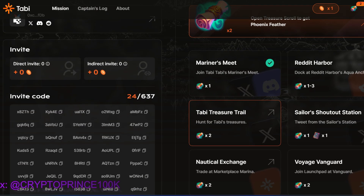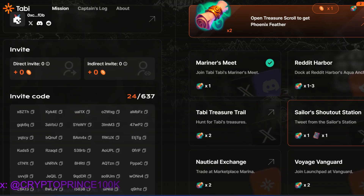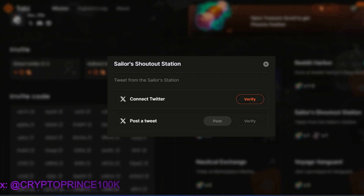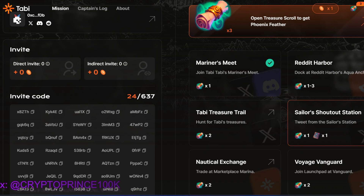We move to the third mission — the Tabi Treasure Trade. Click on the arrow. You need to reauthorize your Twitter ID. The connection was failing initially, but I'll come back to it. Let's move to the next one — the Sailor Shout Out Station. Click the arrow, connect Twitter, verify — successful. Then make a post: click on the link and go ahead to make the post. I've done that and verified — success.